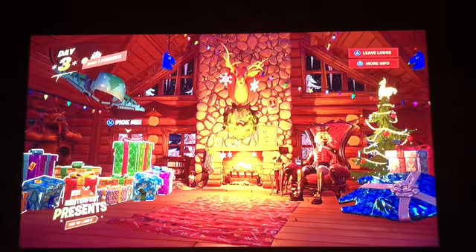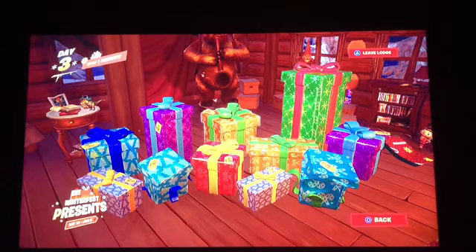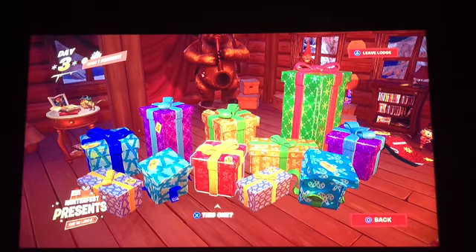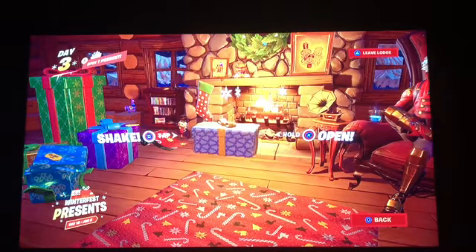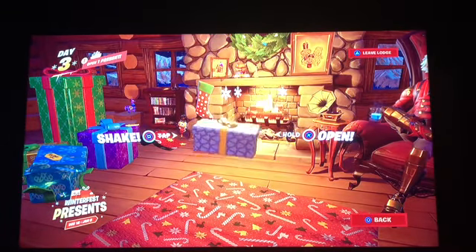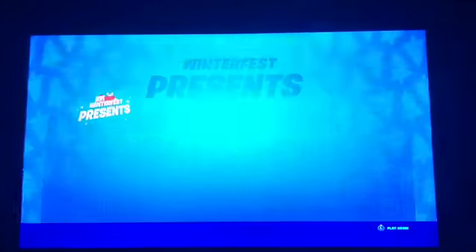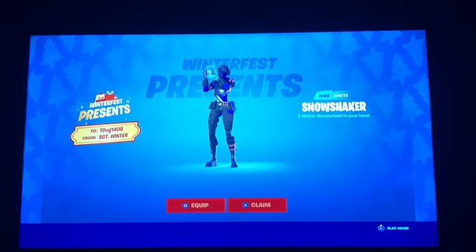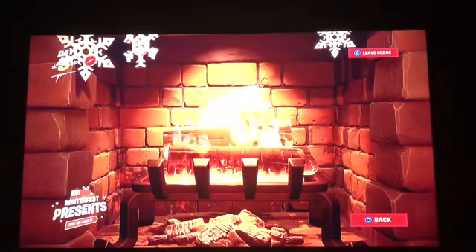I already got one of the presents. I also got two presents unwrapped — a glider and an epic wrap. Let's open this little tiny box, let's see. Come on, something good! We got an email of a snow globe. Also, we got this fire pit — that's a nice little fire pit right there.